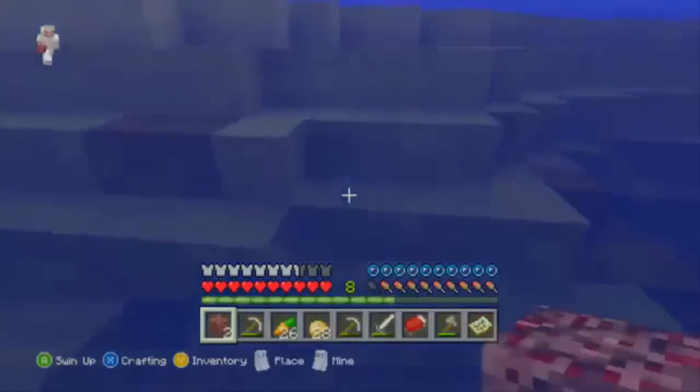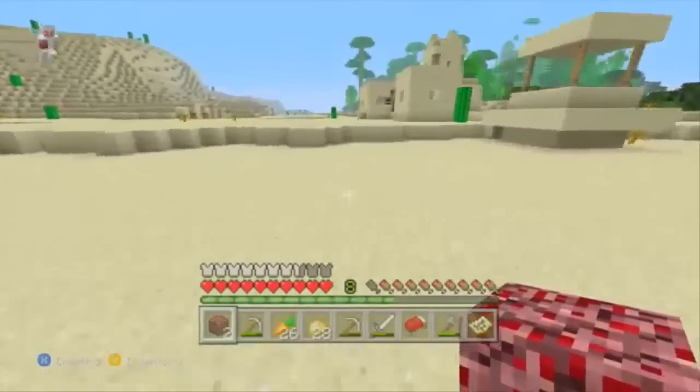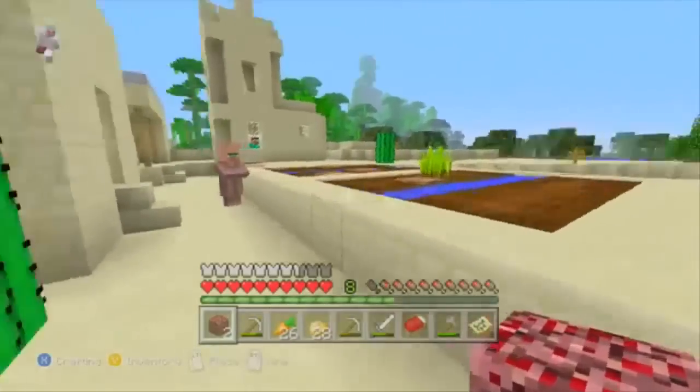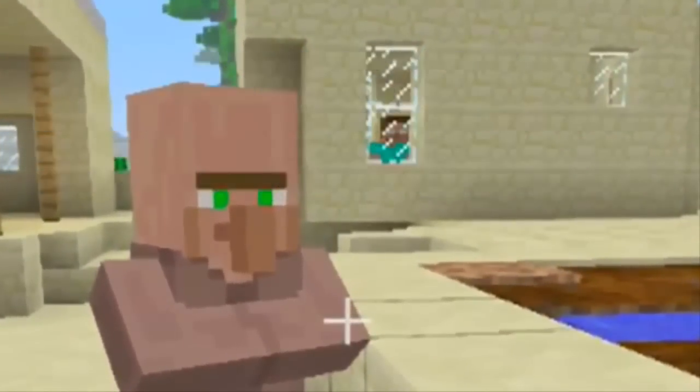I'm just looking to see if Herobrine's coming out of a cave, but he's not in the cave. He is in the village. And don't complain about how I did not see him — I can tell you now, it's not fake. It was an offline game. You probably saw him right there. I'll zoom in on him. I misplaced a Netherrack block. He's right there.